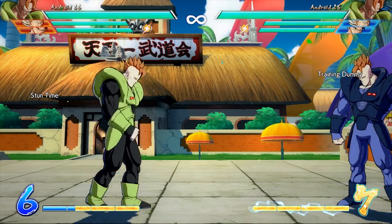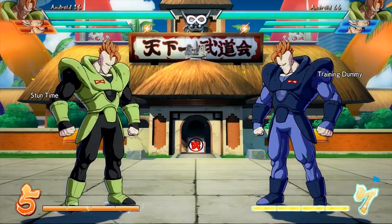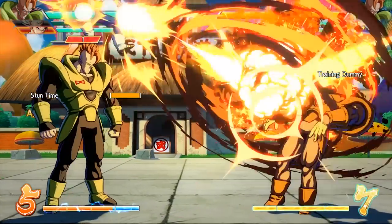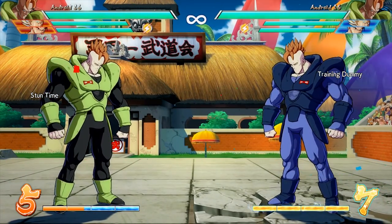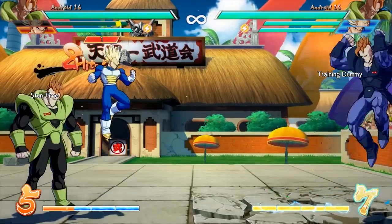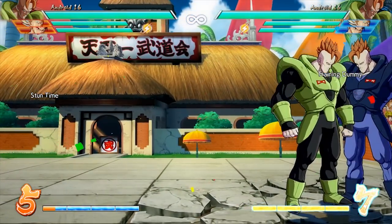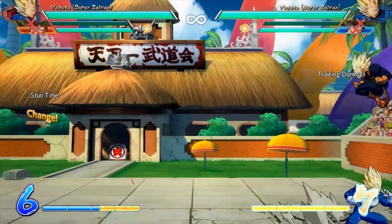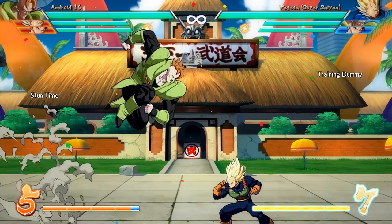Vegeta's assist is still amazing for combos. If you're a Bardock player, Vegeta is probably still going to be a mainstay on your team if you value easy conversions off your level one. I would probably still say Vegeta's assist is the best in the game. Having it was just a no-brainer — it did everything so well: lockdown, combos, controlling neutral and screen space. Full screen, he's still hitting you. So there's not a lot of space where you'd want to be during a Vegeta assist.